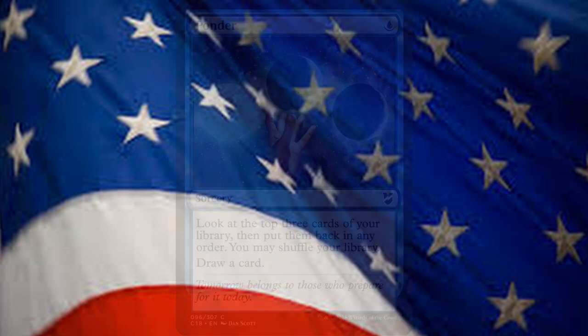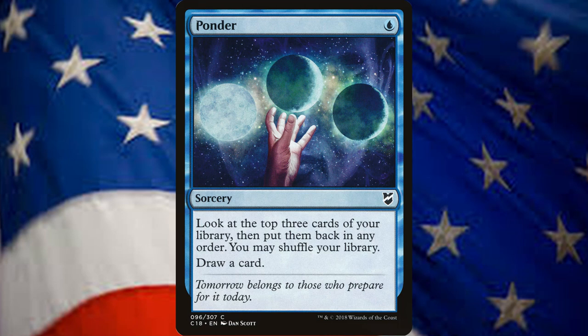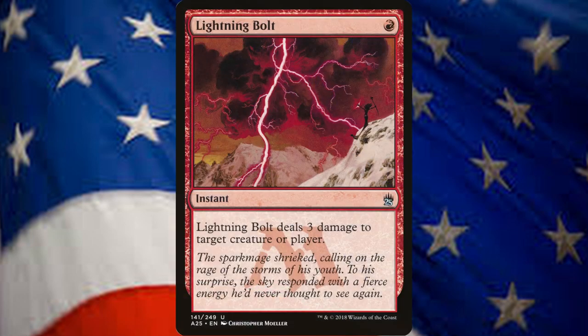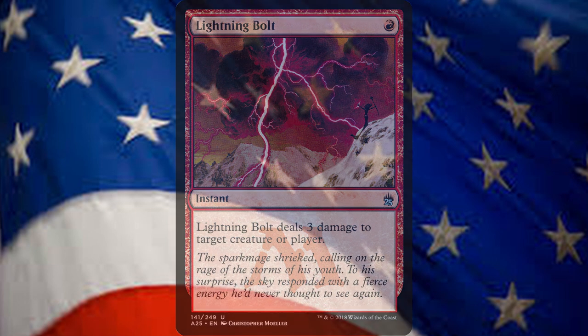For card draw, we have Ponder, a sorcery for 1 blue that lets you look at the top 3 cards of your library and put them back in any order, or just shuffle your library and draw a card. We have Lightning Bolt because sometimes you need Lightning Bolt. For 1 red, it does 3 damage to any target. This is the best card in Magic, or at least that's what I hear.